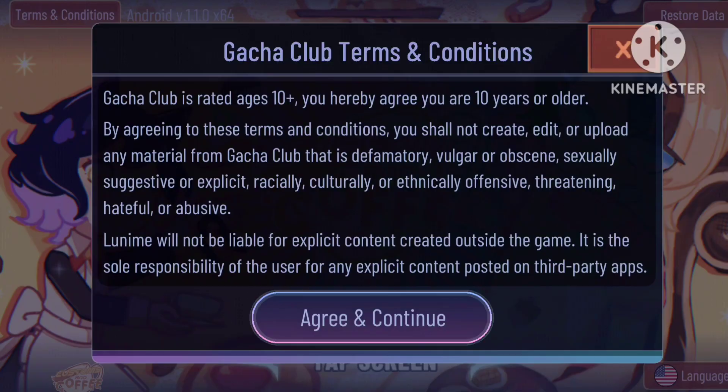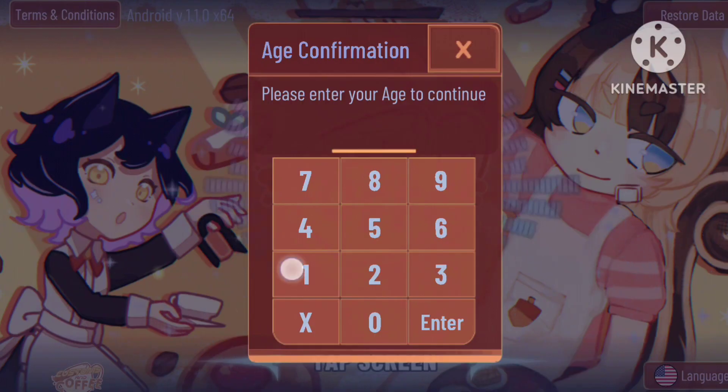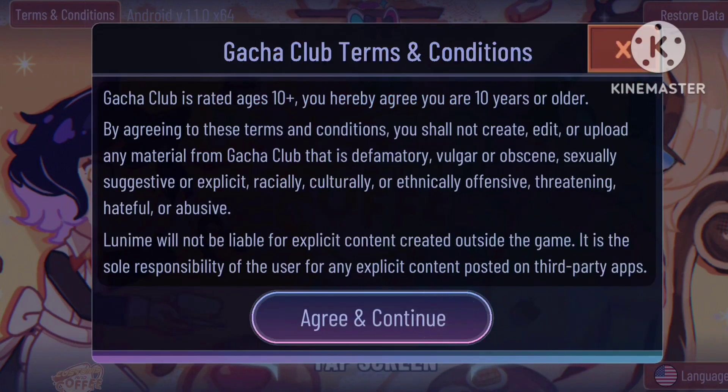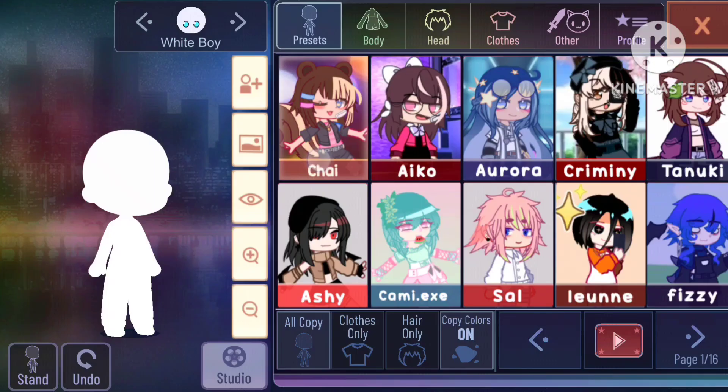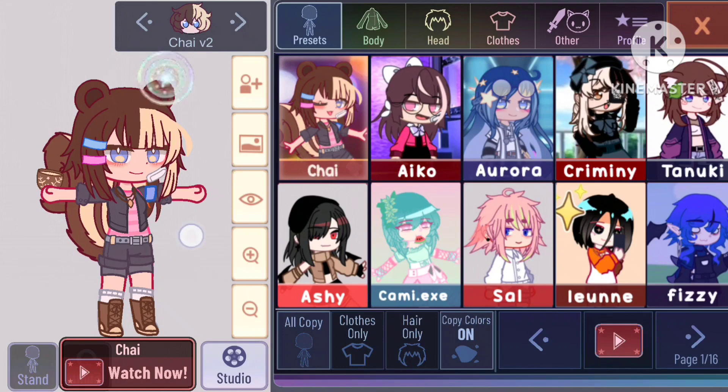Trying the mod — the home menu looks good. Let's fake my age and get it — just kidding! Let's design an OC. Oh my, look at the presets! The mascot is called Chai; Chai means tea. I'm Indian, haha.